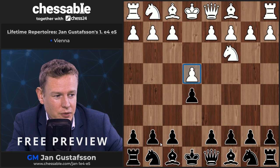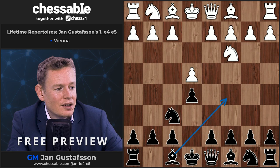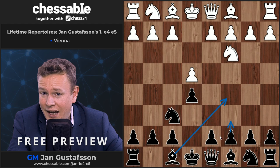Black replies with knight to f6. Black is a believer in kingside development and castling, therefore prioritizes putting his knight on f6. You could go knight c6 as well, but knight f6 is always more flexible, keeping the option of going c6, d5, and many other pros.